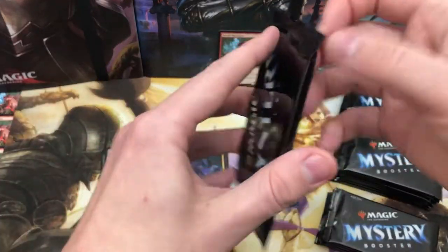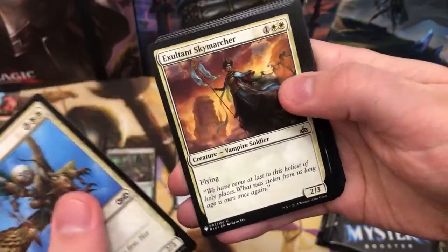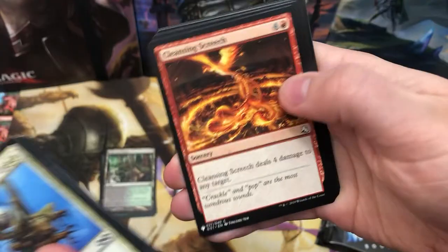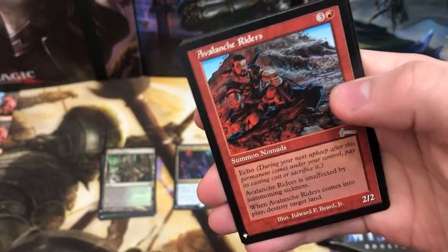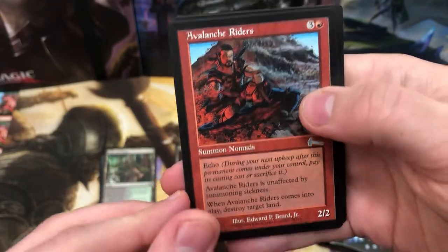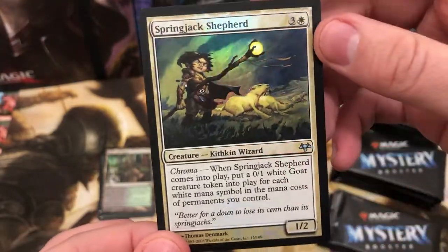I've opened two of these boxes before - once about a month ago on the channel, and then one before this channel ever existed. In both ones I've managed to get Teferi's Protection. So are we going to get a third Teferi's Protection? I really hope so. Kozilek, and Avalanche Riders for that old slot. Memory Erosion in the rare, and the foil Spring Jack Shepherd.